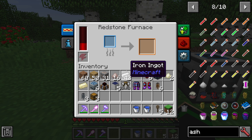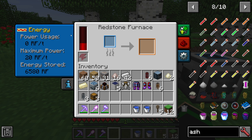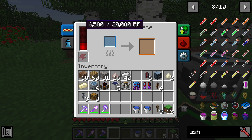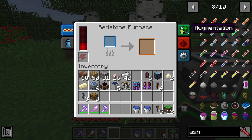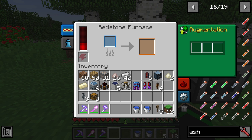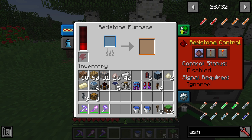When you open up one of the machines, you'll be met with a series of tabs on the sides. The top left one is your energy usage — I rarely expand this one because you can glance at the storage right here. The information tab gives you a little bit more information on the machine. The top right one is augmentations, where you can put machine upgrades that can upgrade things like speed or make your furnace specialized to do certain things.